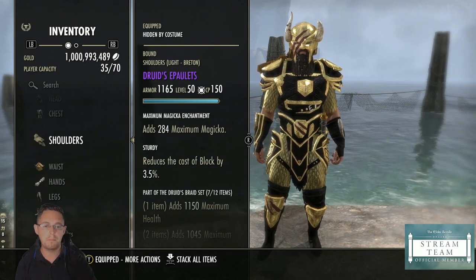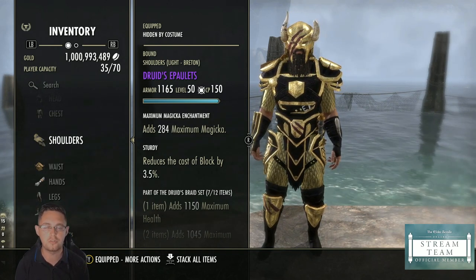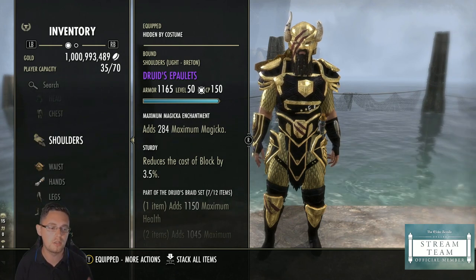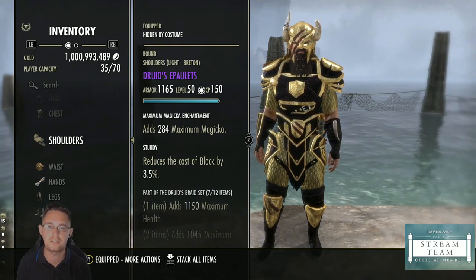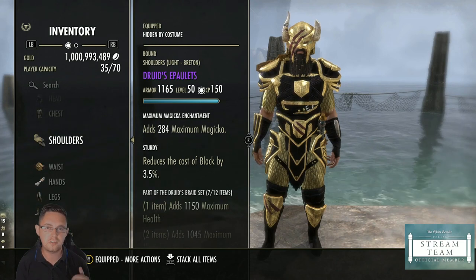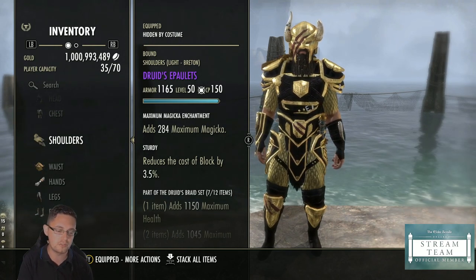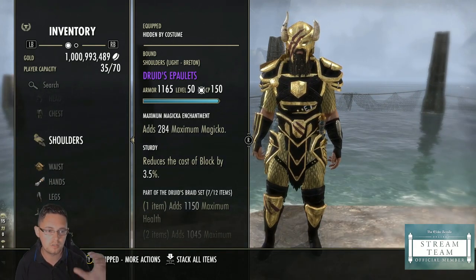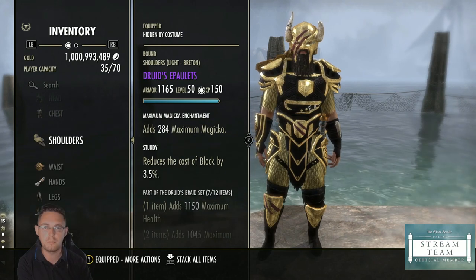The best enchants overall are Tristat — using all Tristat glyphs would give over 2,000 more overall stats. However, for a beginner tank build with gear you intend to replace, it's not worth it. Only use Tristat glyphs when you've got a proper gear set you're going to keep, like Yokudan gear from Sunspire Trial, which has been used for over two years. Don't waste Tristat glyphs and gold upgrade materials on a beginner setup — save those for your vital locked-in gear sets.